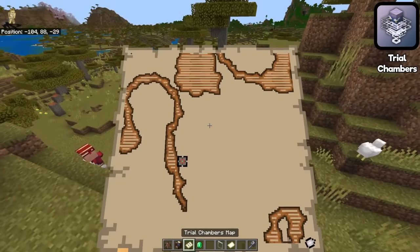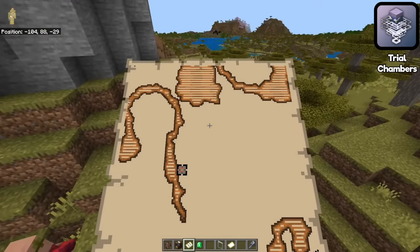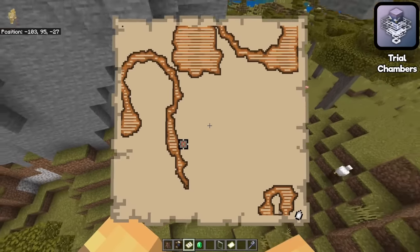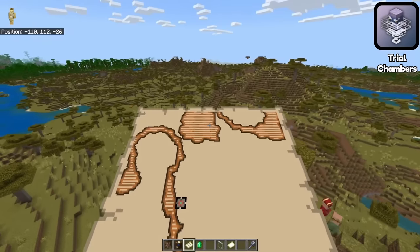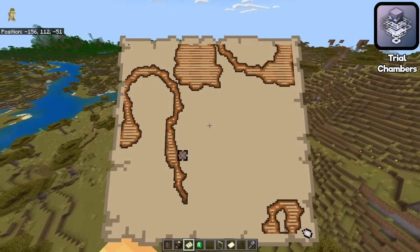As you can see, the only difference between this and every other map is that it has this weird little icon — honestly it kind of looks like a techno flower or something — and it will point you to the nearest trial chamber. Except actually, do you want to know a fun fact? It doesn't. Well, it will point you to a trial chamber, I assume. Let's find out.